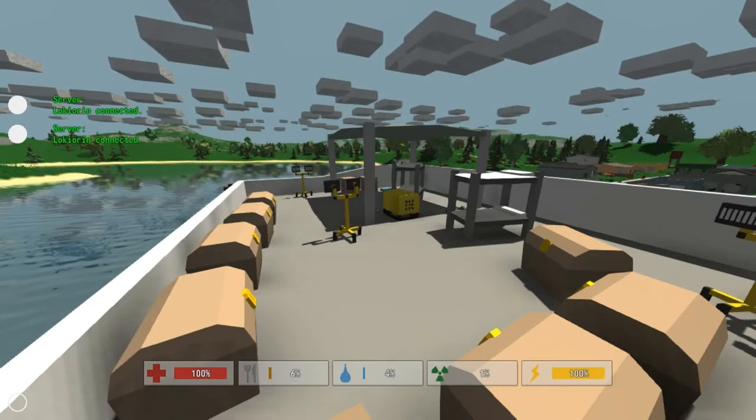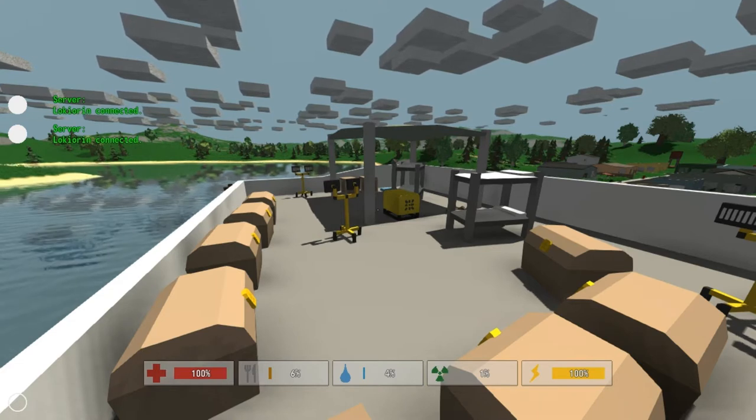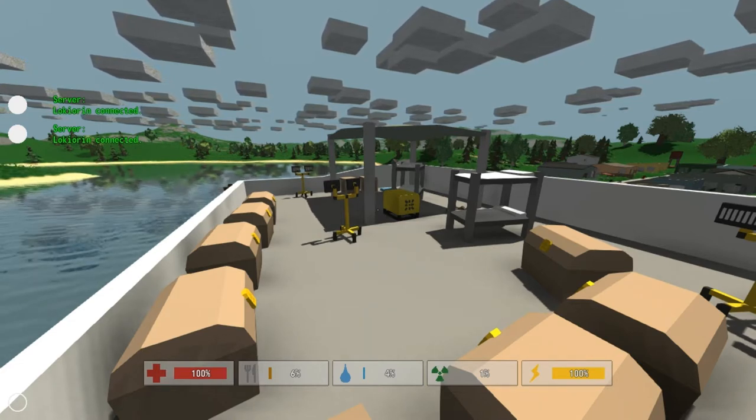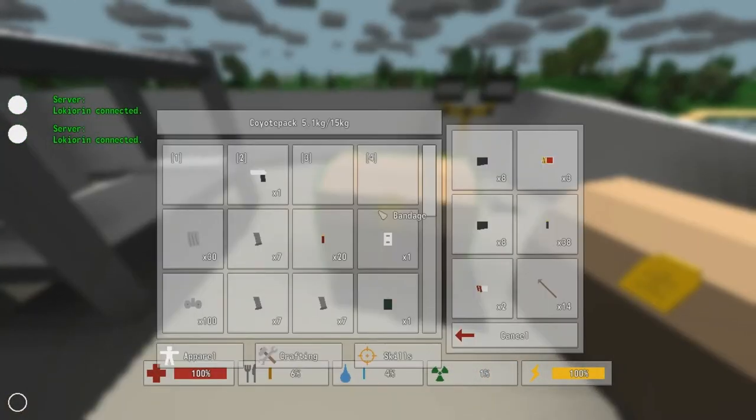Hey, what's up everyone, CornyPhil back again in Unturned. Today is going to be the third part of our mini-series where we're discussing all the little basics of playing this game. And as promised, this is going to be about crafting chests.